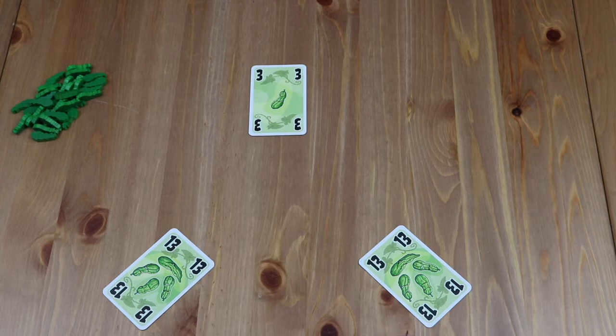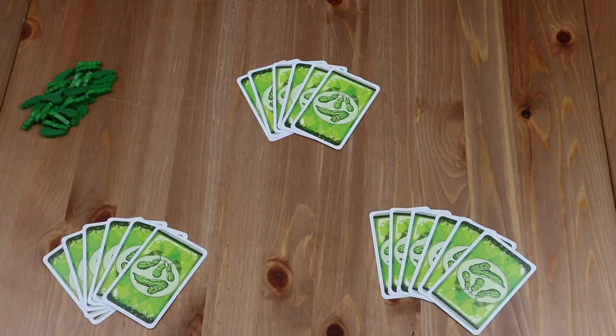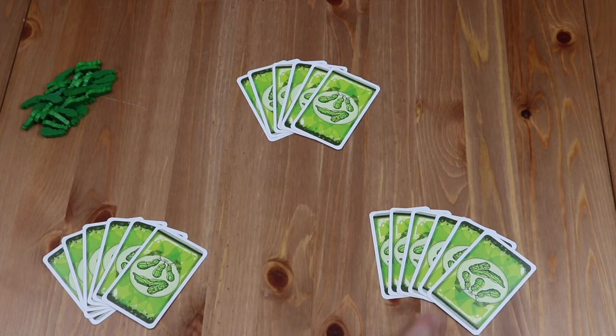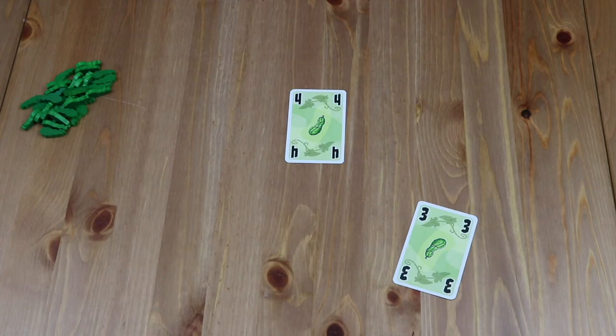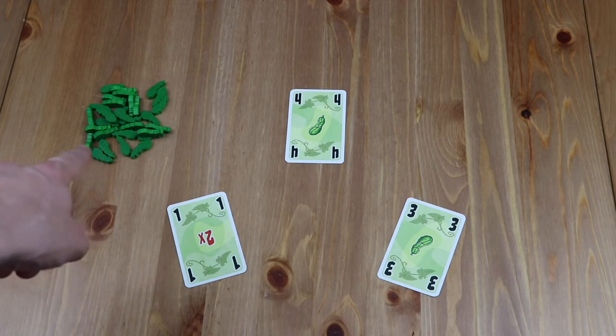So in this instance player 3 wins this trick with their tied 13. The player to win the previous trick leads the next trick, so in this instance player 3 would then be able to lead any card. Play continues this way until the last trick is played. The object of the game is to not win the last trick, and it can be very difficult. The player who wins the final trick must take a number of cucumbers depending on the highest number in the trick.